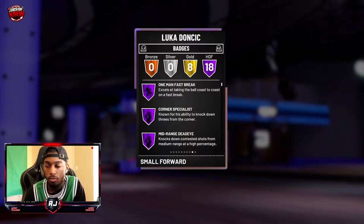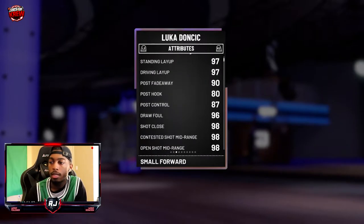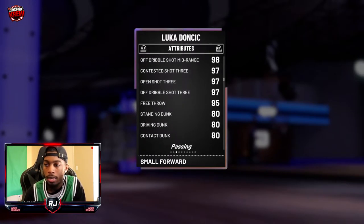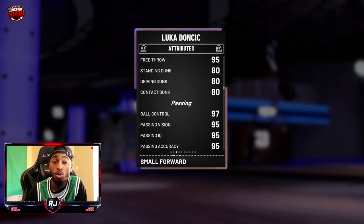He doesn't have any defensive hall of fame badges, but that's okay — if you know how to play on-ball defense, you'll be a great defender. Looking at his jump shot: 98 from mid-range, 97 on the three, and you can easily get into a 99. 95 free throw, 80 contact, 80 driving dunk, and ball handling at 97.